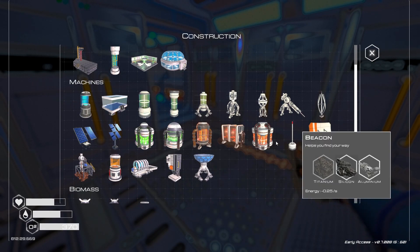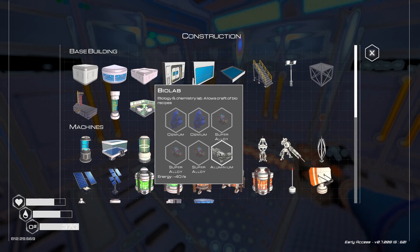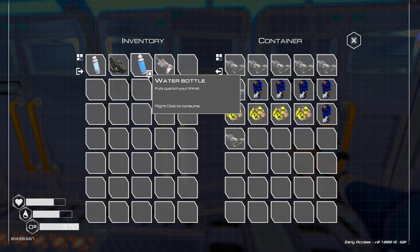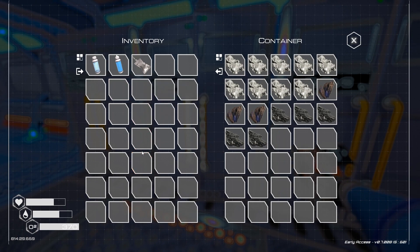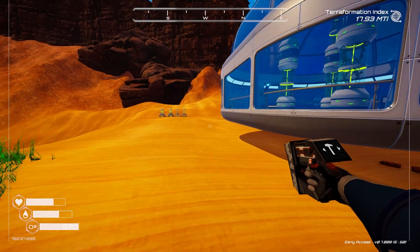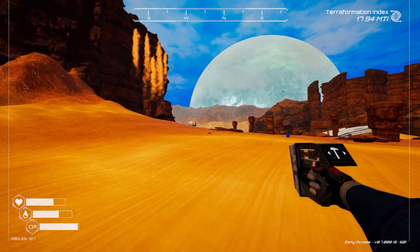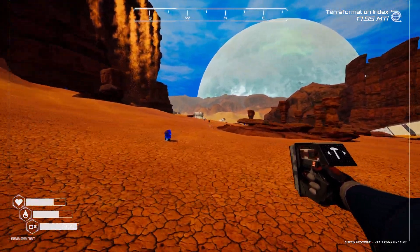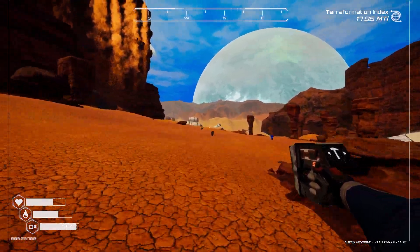What do I want to do? The biolab is the next thing I want to build, and I need super alloys. There might be some more super alloys to the north. Let's go back to this ship over here — I think we left some super alloys in the chest over there.